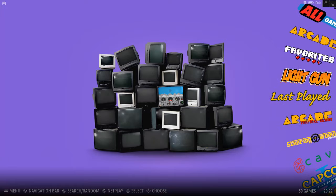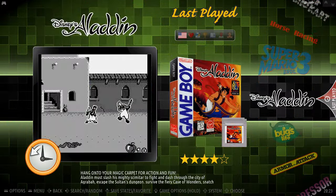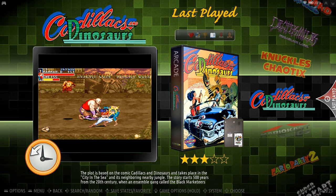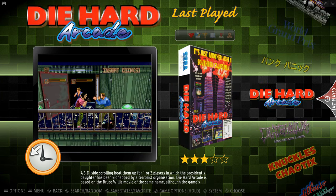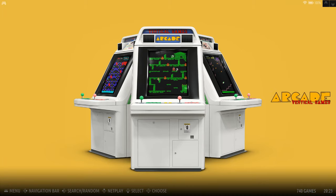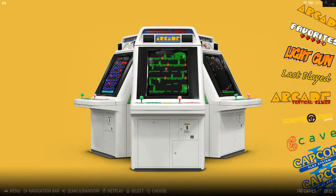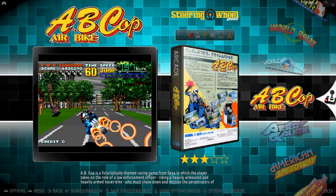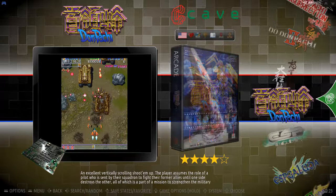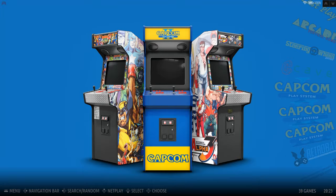Light gun games — you've got 137. Last played shows some of the games I've been playing: Mario 3, horse racing, Mario Party 2, Mario Kart DS, Cadillacs and Dinosaurs, Death Smiles — that's a cool game — and Die Hard Arcade. Vertical games have a smaller vertical screen. Steering wheel games are your racing games. Cave has some really good shooting games, highly recommend. CPS 1, 2, and 3 will have your Street Fighters, JoJo's, etc.